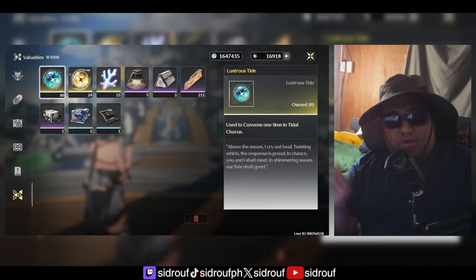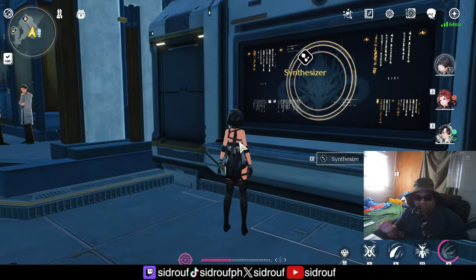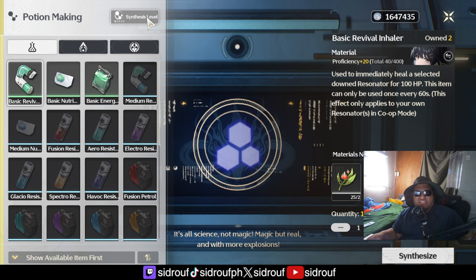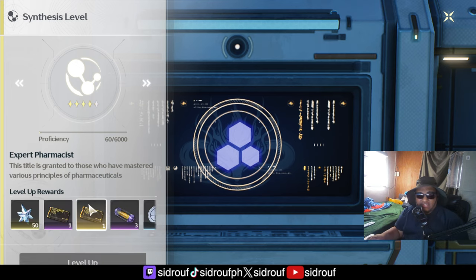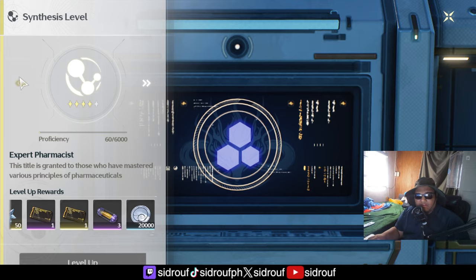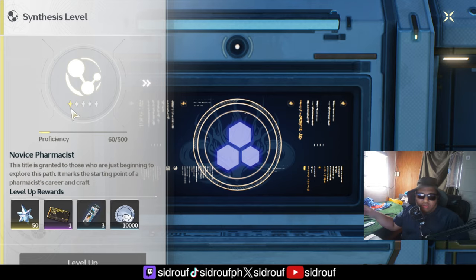Number one on our list is the synthesizer levels. Every time you synthesize, you get a certain amount of proficiency, and if you reach enough proficiency you get some astrite. There are five levels to this, and it's not just astrite you're getting — you're also getting some items, like level-up materials. That's one of the things people often forget about.